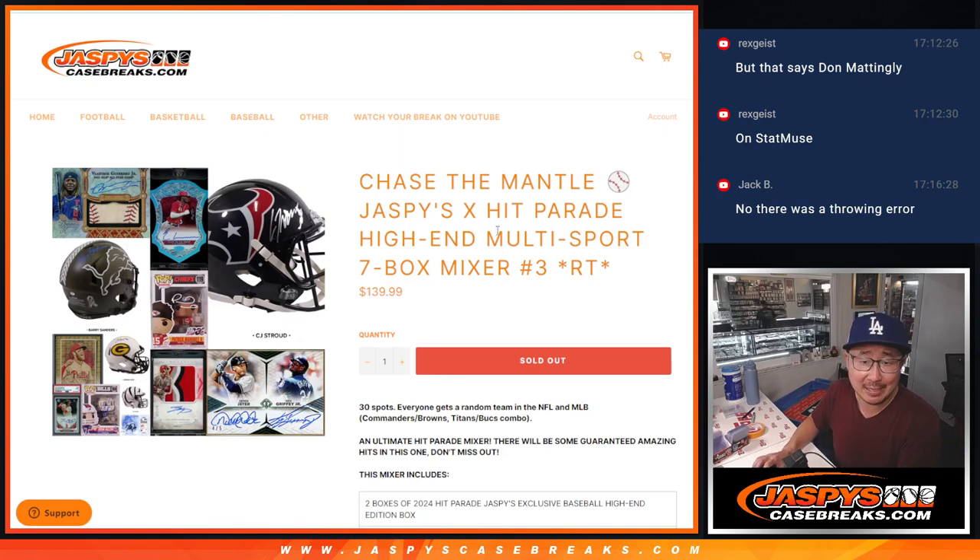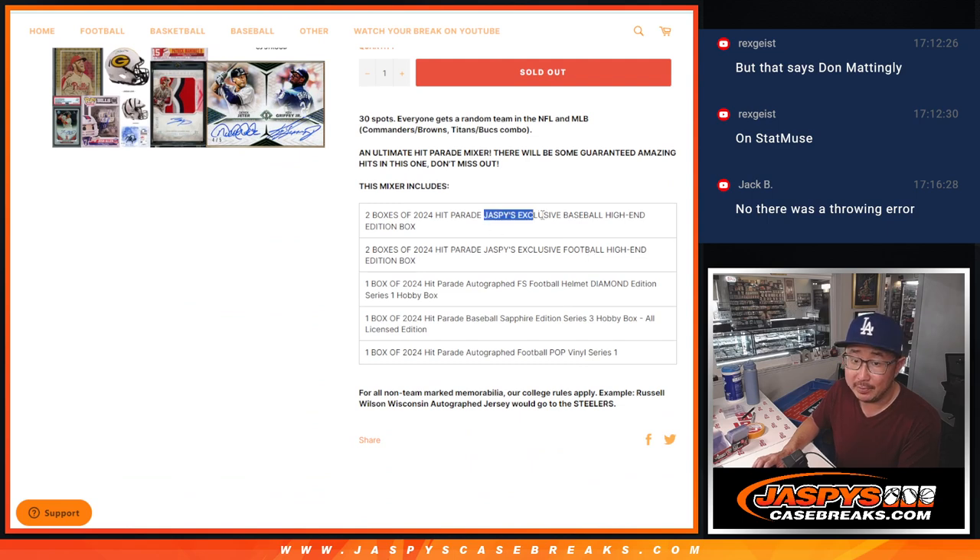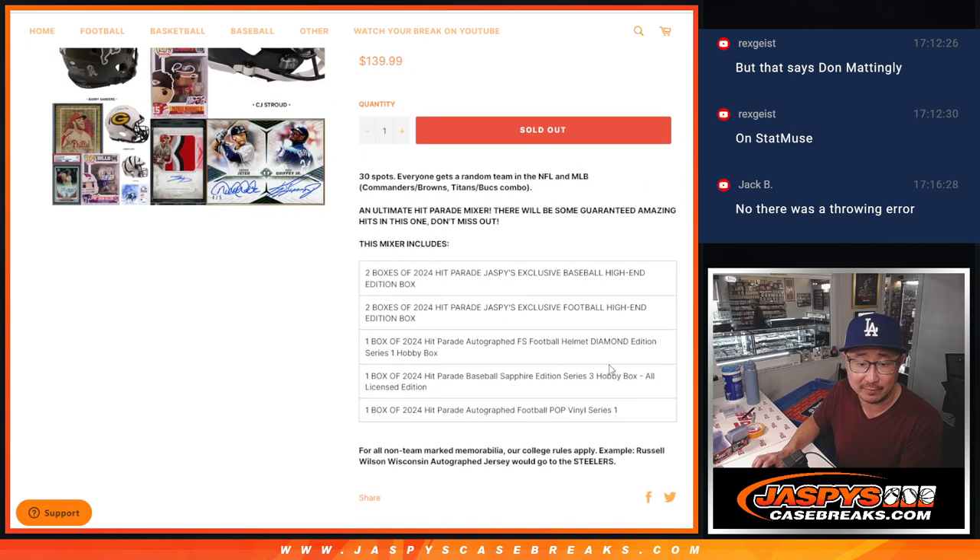Hi everyone, Joe for JaspeysCaseBreaks.com coming at you with Jaspeys Hit Parade High End Multi-Sport Break. Seven box, random team number three — you get a football team, a baseball team, and you get a look at some Jaspeys exclusive stuff and a collab with Hit Parade. That should be a lot of fun, a lot of good stuff here.